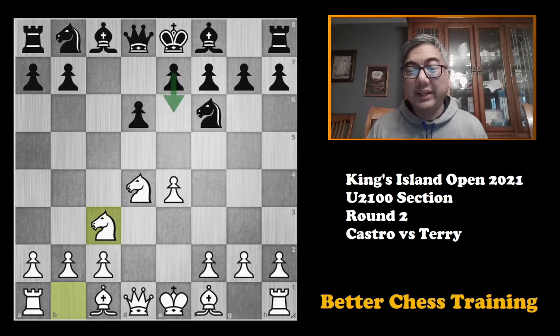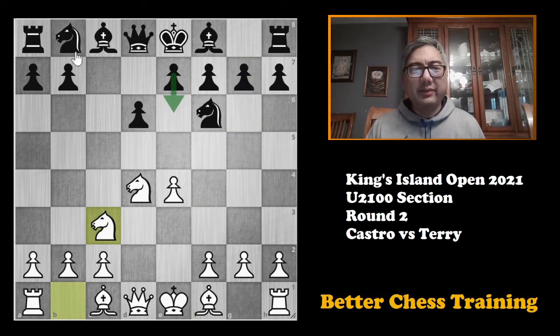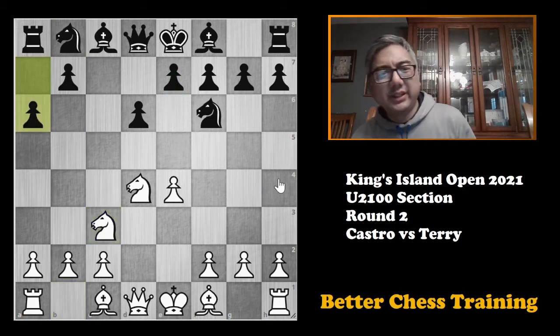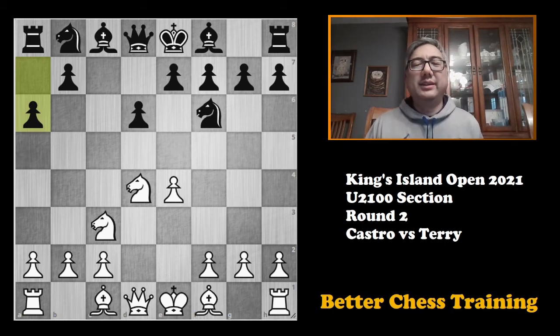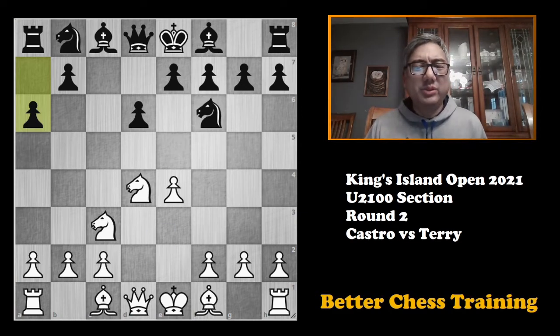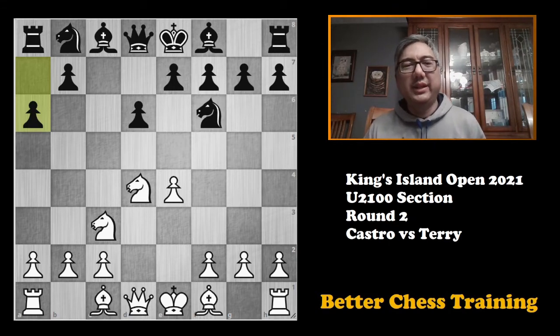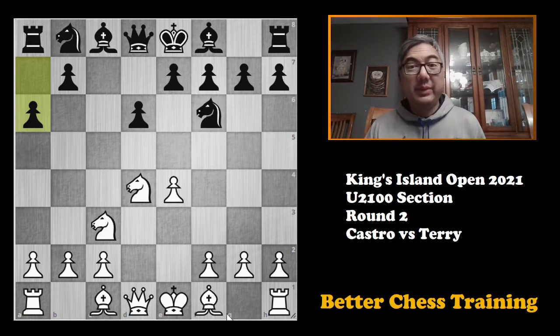We have the Schevenigen with e6, we have the Dragon with g6 which I love playing against as many of you may know. We've got the Classical with knight to c6, and the Najdorf, which is one of the most popular ways to combat it — popularized by Bobby Fischer back in the 70s among others, and has been played by most of the top players through history.